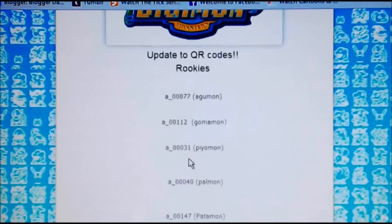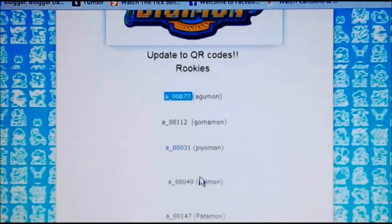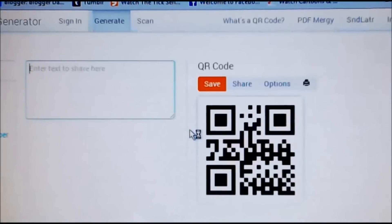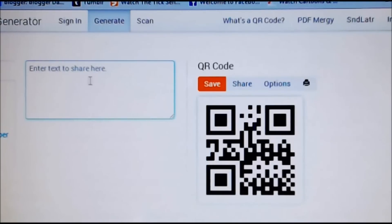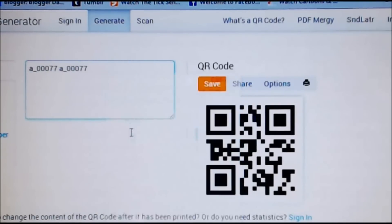What you're going to want to do is just copy this number here and a space right after the number. Copy whichever one you want, go ahead and head over to the link I put right here, and then you're just going to paste it. You can just keep pasting it and you will get the same guy every time without a cooldown.